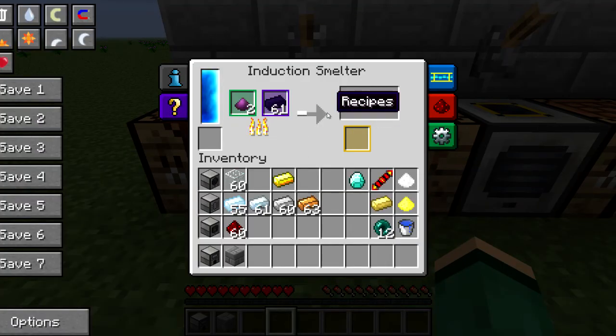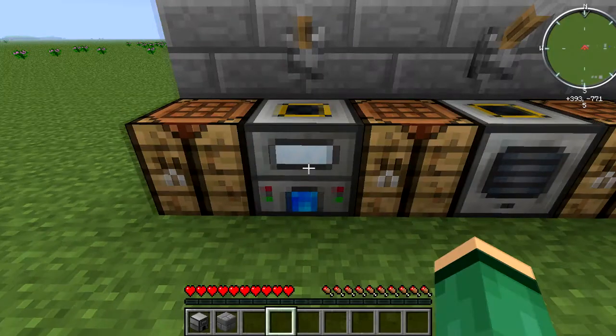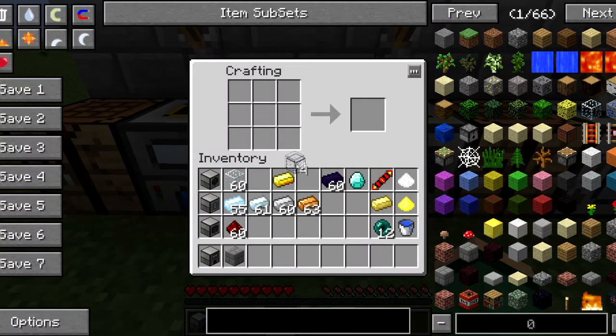Flip your lever on and it's going to smelt it, turning it into hardened glass — which is a crucial ingredient for this recipe. Once we get this hardened glass, we're just about done crafting the very basic tesseract.